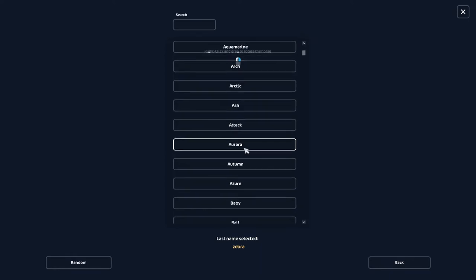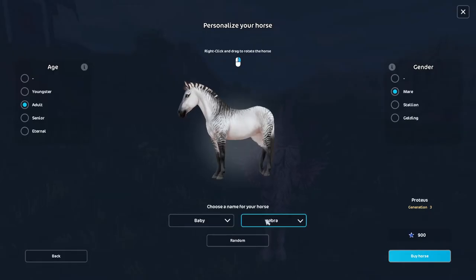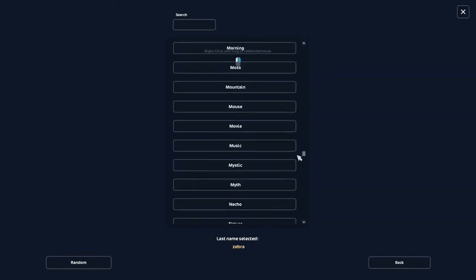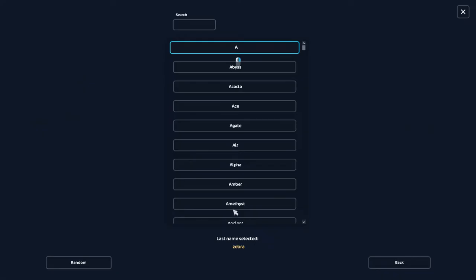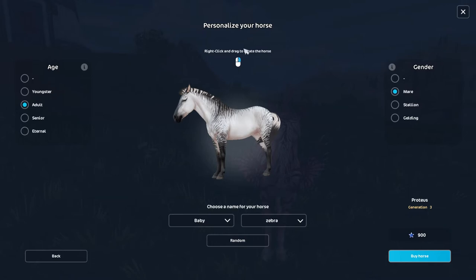Trying to think what would rhyme or go together with... oh wait, I might have just found it. Baby Zebra is so adorable for that name! Oh my gosh, I think it has to be Baby Zebra. Going through one more time... I think that's the name. Baby Zebra is the one — that is so adorable!